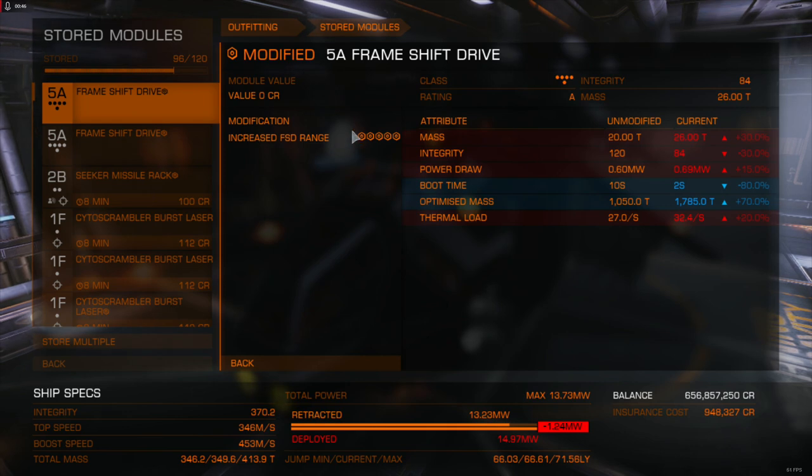This is a little deceptive actually, but in a kind of a good way, because this drive actually is better the more that you read into its different stat pages. It says that it has an increased FSD range — it says it's a grade 5 range enhanced frameshift drive.